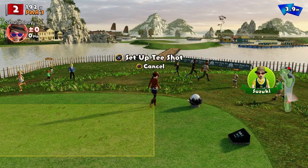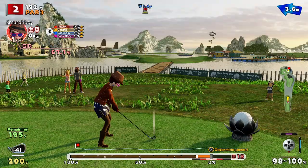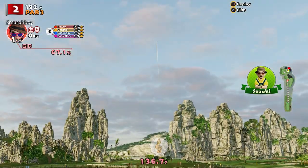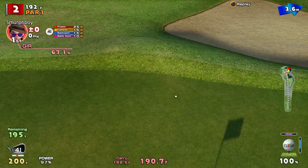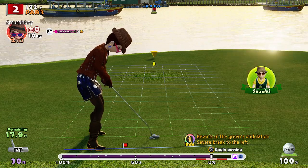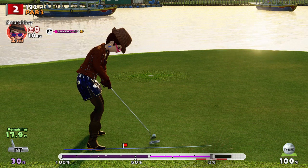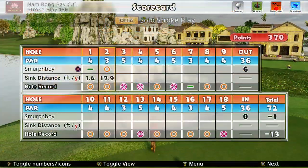So 13-unders are our best score on this with the custom clubs. Hole 2 — par 3, quite a long par 3. Got to get that birdie though; that shot sway cost me last time. Just off the front — killed it. So again, another long putt. It just breaks to the left, I think. There you go — got ourselves the birdie on the par 3.